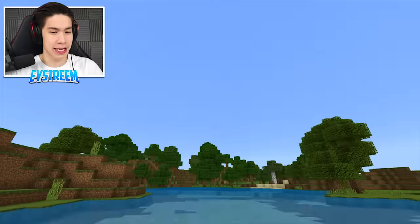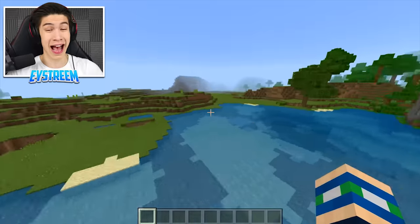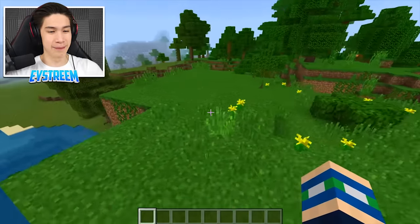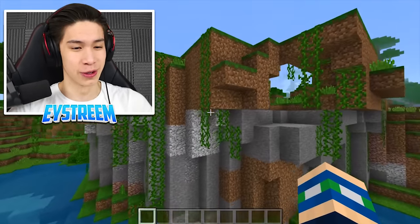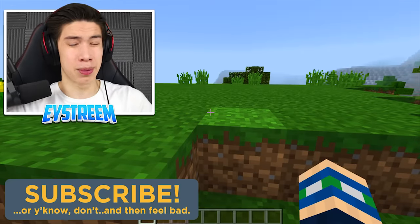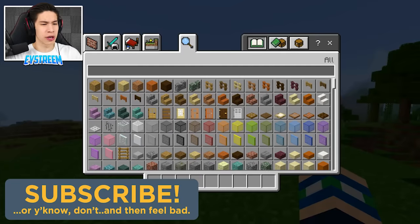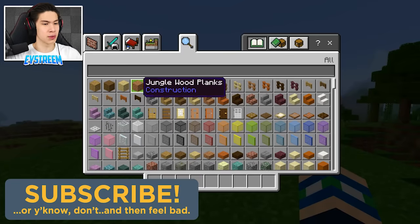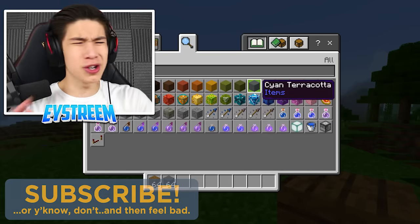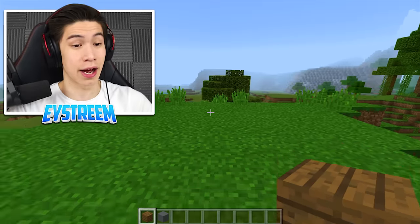We're going to go ahead and get straight into today's video. First off, we have to figure out where we want to build this beautiful tool rack so you can hang your tools on the wall. There's a lot of open space, but I'm thinking we go ahead and build it right up here on top of this cool little jungle thing. Obviously you're most likely going to be putting your tool rack inside, but it also works outside — generally you're going to want to hang it on the wall.